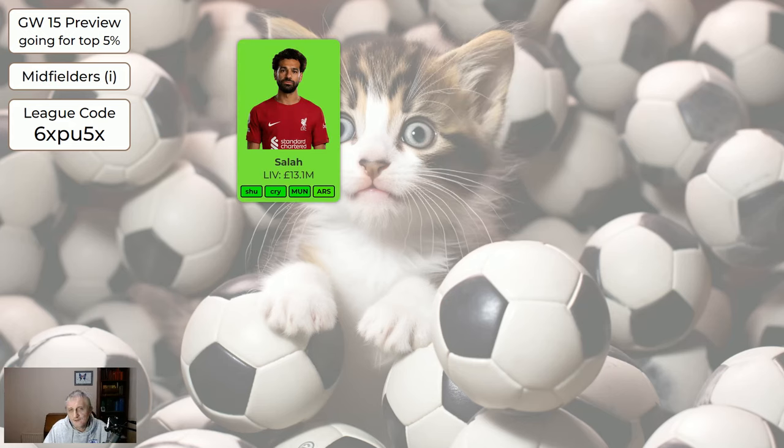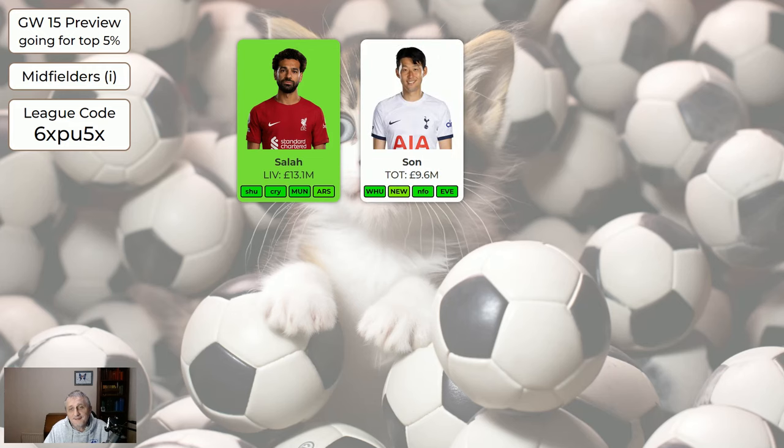Midfielders: Salah is still green with some nice fixtures coming up. He could get a big score next week — Liverpool are away to Sheffield United. I know he only got five points today but I'd still be happy to have him.